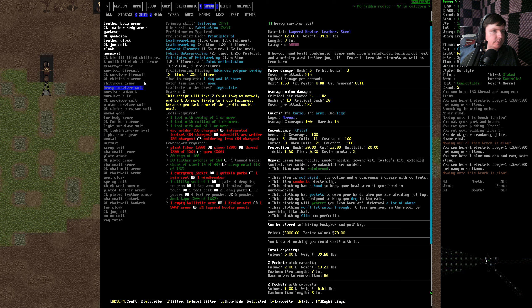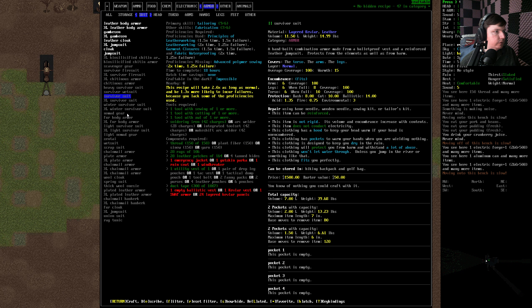But you know it's going to take like 10 days to build it. Heavy survivor suit — a day and 16 hours, it's actually not as bad as I thought. Advanced polymer sewing is still slowing us down. We do have to use our welder though. Integrated tool set. Makeshift arc welder. We need to get more thread — that's not too bad though. Emergency jacket — I think I cut them all up, unfortunately. Ballistic vest. Kevlar vest — don't think we've seen any of those. Unfortunately.